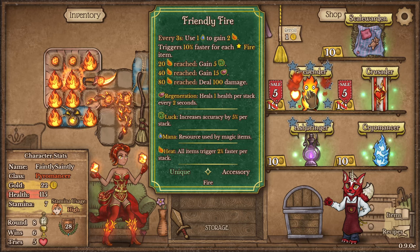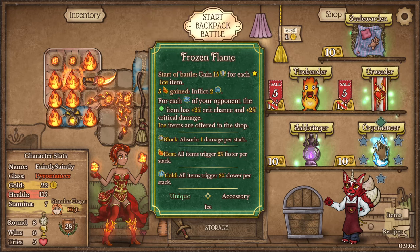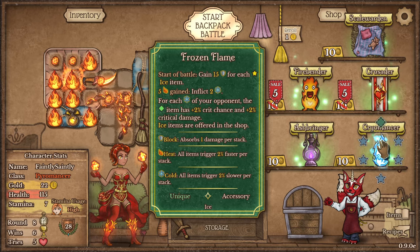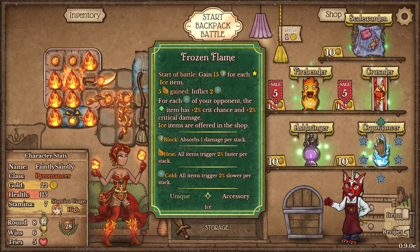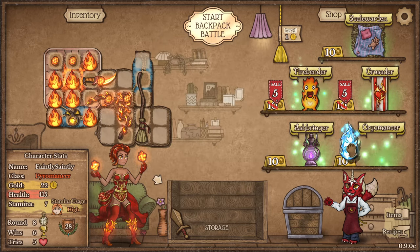Every 3 seconds, use 1 mana to gain 2 heat. Well, I don't get mana, so that's probably not going to help me. Ryomancer — gain 15 defense for each ice item. 5 heat gained inflicts cold. For each cold on your opponent, the diamond item — which is the item right above this in my backpack — gets 2% extra crit chance and 2% extra critical damage. Ice items are now offered in the shop. I don't mind that — I think I'll grab it.